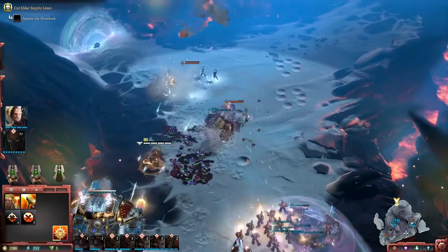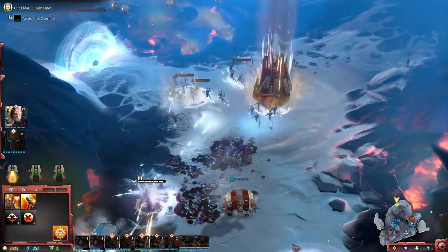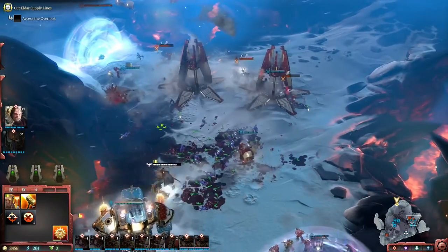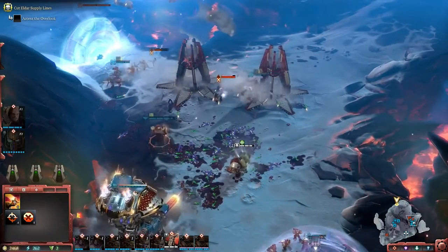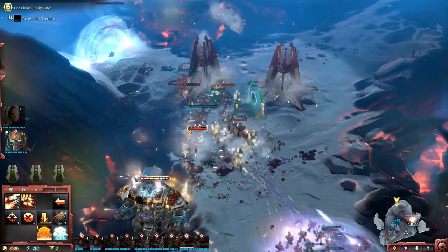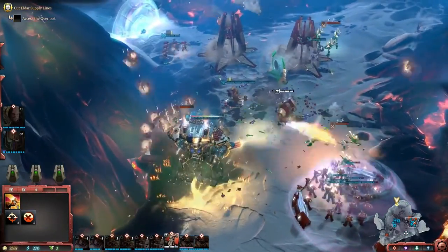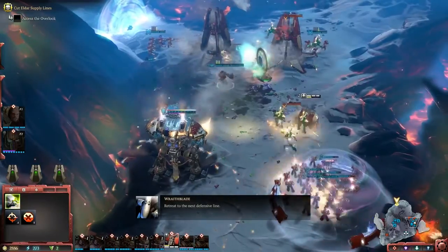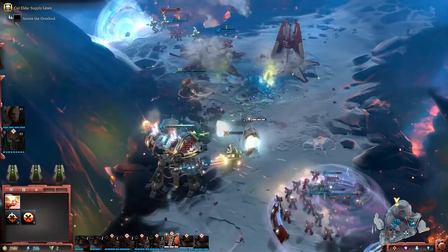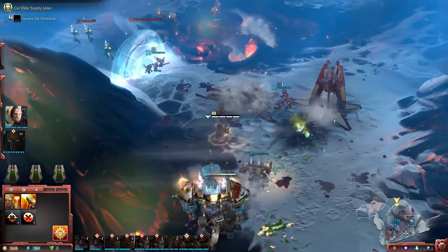Space Marines deploy units to the front line in drop pods. This is building in space and dropping more line units right on top of the enemy. Here we have assault marines. I'm going to try and use Solaria to catch all these Eldar Wraith Guard, but I actually don't get many of them. My dreadnought takes out a few but the others escape — and that's a good example that even with a powerful unit like Solaria, skill and timing are paramount.